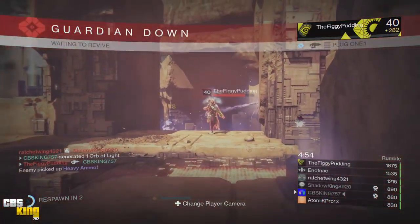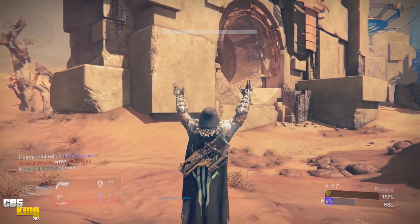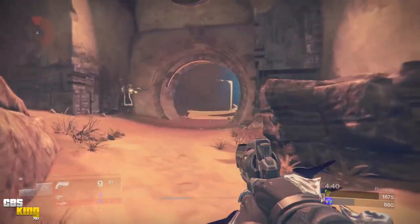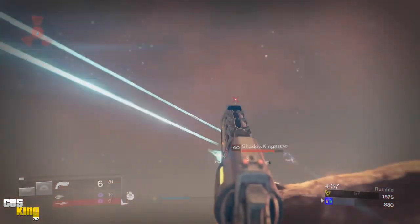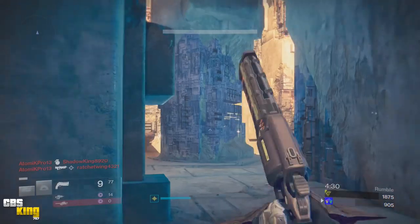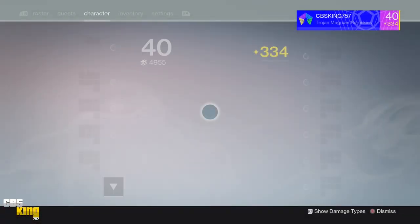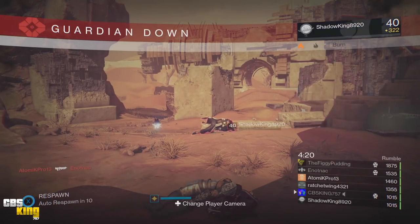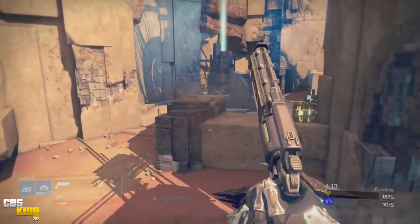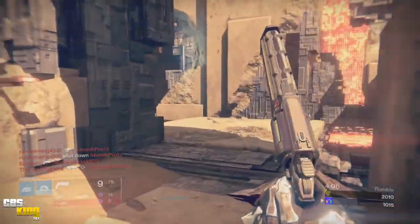I had a snare on him and he still fusion-rifled me. Eighteen kills to eight here. I took off Injection Mold — I keep forgetting the same perk I said was good — and I put on Snapshot just to give me that little bit of range boost. After I changed it, it felt good right off the bat. Maybe it was just in my head — let's see if it helps because we need to get into a good engagement.